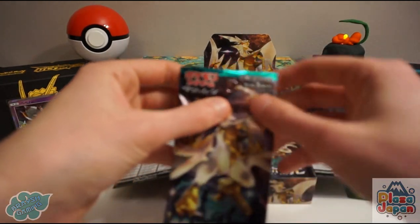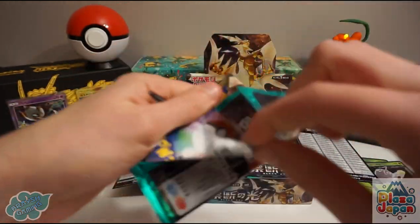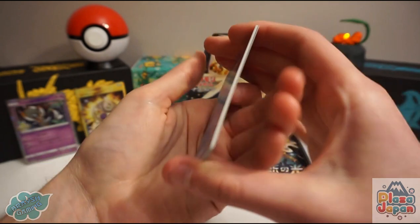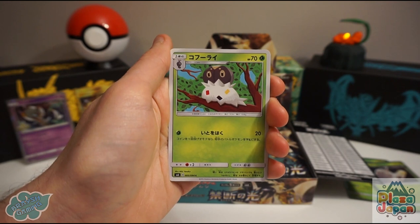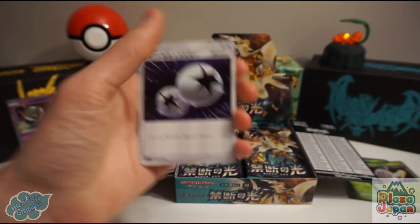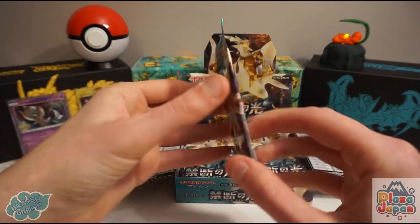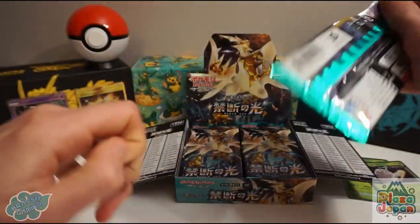We should be due a Prism Star card — it'll be interesting to see what we get. We should get three GX cards as well: Necrozma, Yveltal, Xerneas, and Greninja from the Kalos region. There's Froakie, Klefki, Spewpa, an Aegislash, and a Double Colorless Energy.